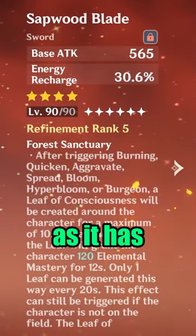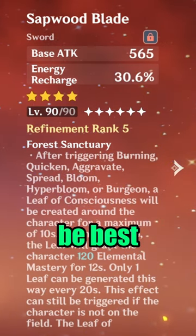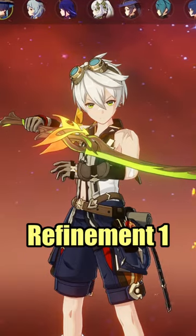For his weapon choice, I recommend using Sapwood Blade, as it has decent base attack and provides some energy recharge. Of course, it would be best if it's at level 90. You can leave it at refinement 1.